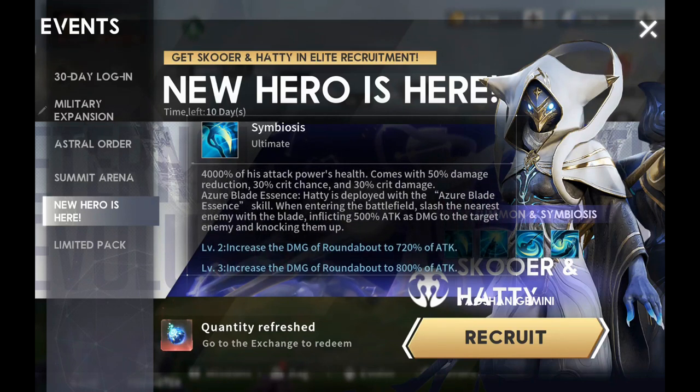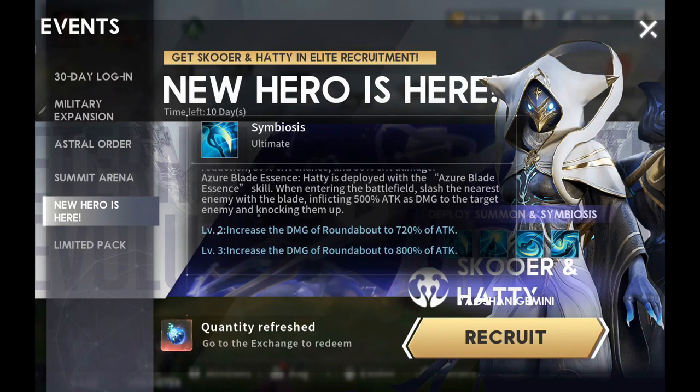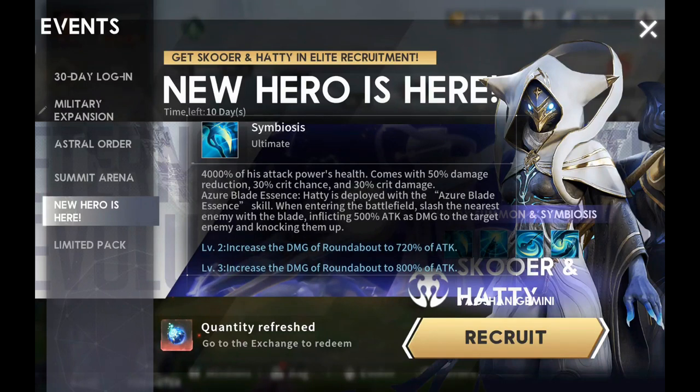Azure Blade Essence: Hattie is deployed with the Azure Blade Essence skill. When entering the battlefield, slash the nearest enemy with the blade, inflicting 500% attack as damage to the target enemy and knocking them up. And as you level it up, it increases the damage of Roundabout all the way up to 800%.